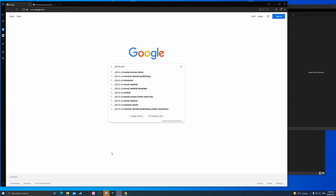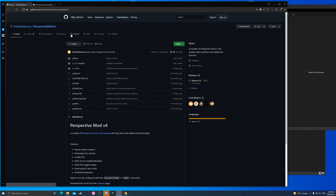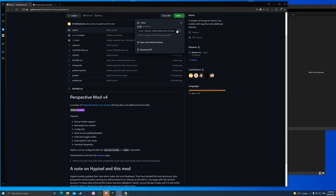First, you go to GitHub and then you find the Perspective mod and click on it. It's by DJTheRedStoner — shout out to this guy. I'm going to take all your code.